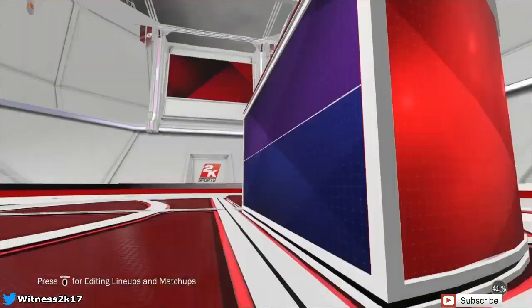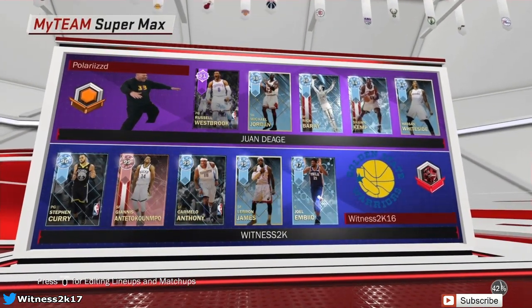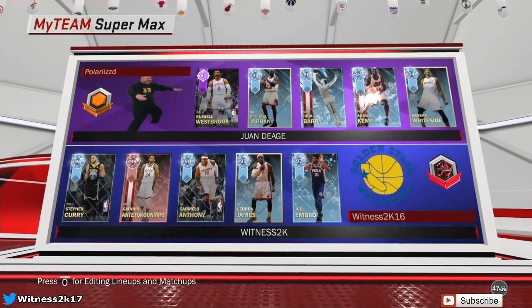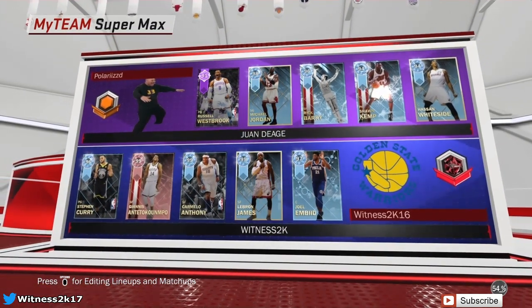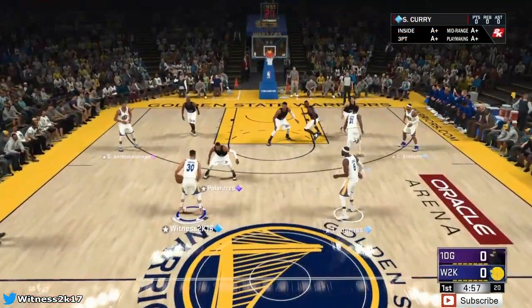Let's find a match. Here is our opponent — let's see what sort of team he's running. He's got a pretty solid team: the Amethyst Westbrook at point guard, Diamond Jordan, and the rest of his cards are Diamonds. This should be interesting. We win the jump ball — giving it straight to Steph Curry.